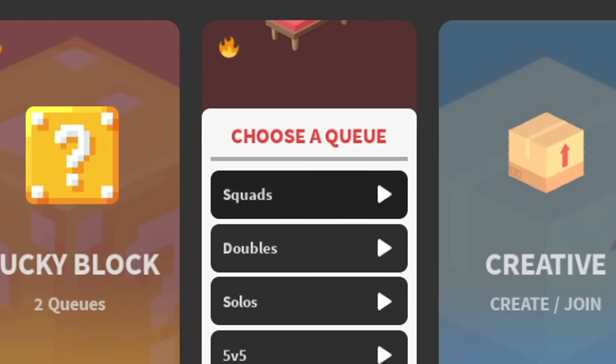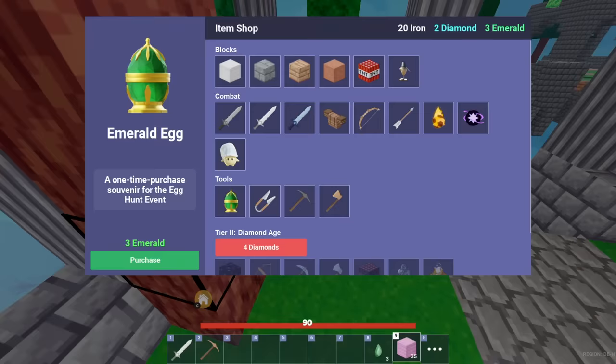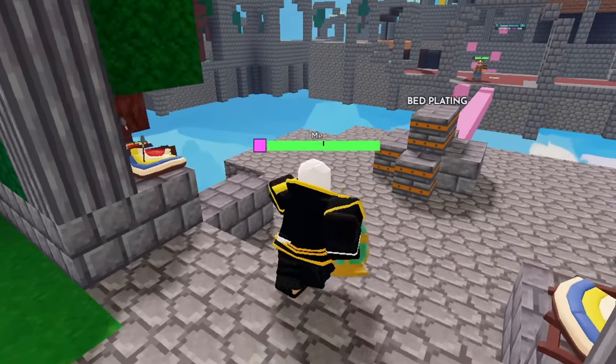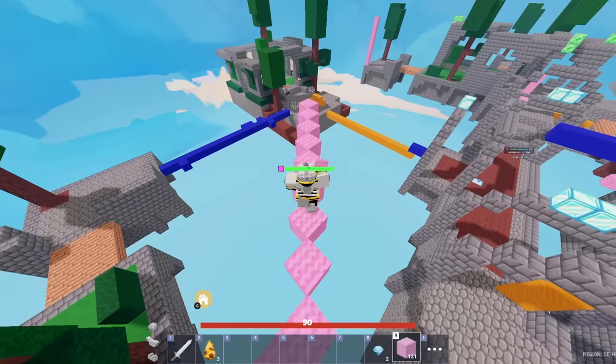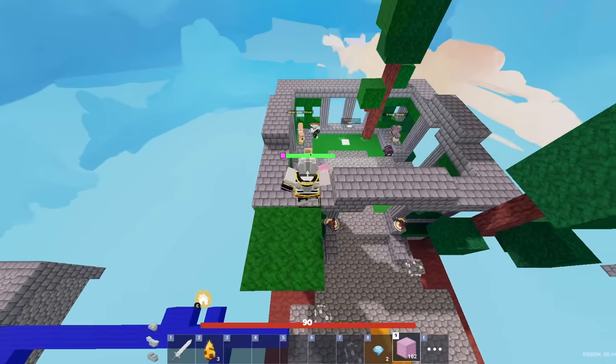Let's hop into our first match and try and crack out as many challenges as we can. There's the sword egg. We've now bought the emerald egg — I don't know what I'm meant to do with this now, I'm just running around with an egg. You've found the diamond egg. I don't want to break any beds until the end because we need to try and survive 29 minutes for the survivor egg.